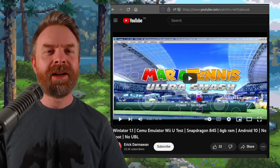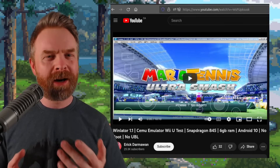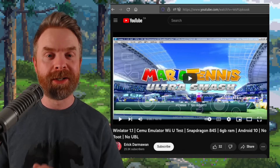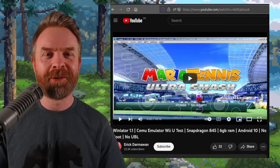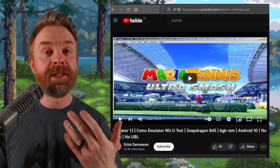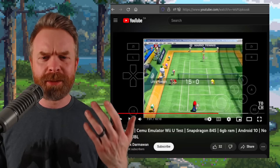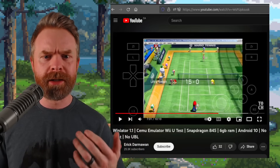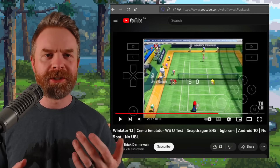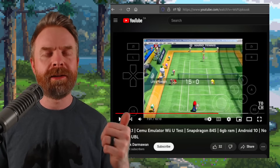Moving on, we're talking about Wii U emulation on Android with Cemu — but possibly not in the way you've been expecting. Someone is using Winlater to use the PC version of Cemu on Android. Surprisingly, someone was able to get Mario Tennis up and running and rendering pretty well. Unsurprisingly, the frame rates are in the single digits, performance is awful, and I'd argue it's completely unplayable.